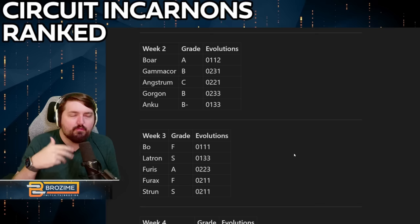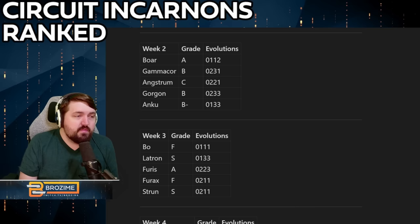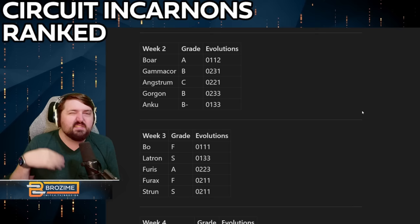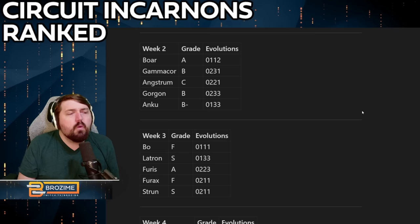Moving on to week two — also showing week three for those who want to get ahead. We have the Boar, the Gammacor, the Angstrom, the Gorgon, and the Anku. These are also purchasable, so theoretically the first circuit incarnons you could access. After their second pass at making them stronger, these are pretty good overall. The Boar is definitely the standout — it's basically auto-targeting beams of death that wipe most things out, with a decent full-auto shotgun main fire as well.